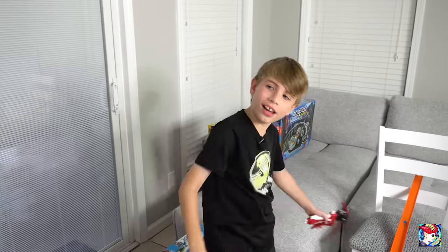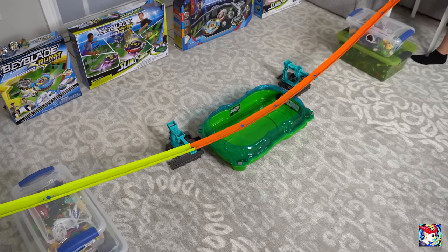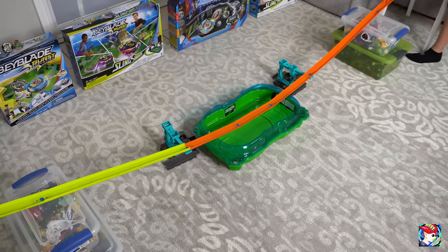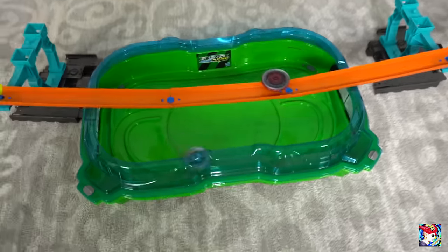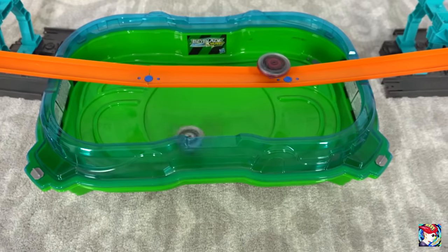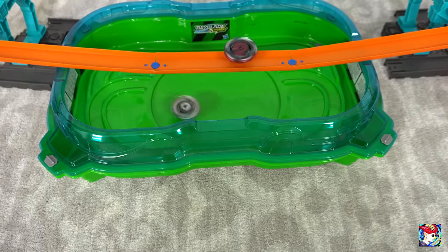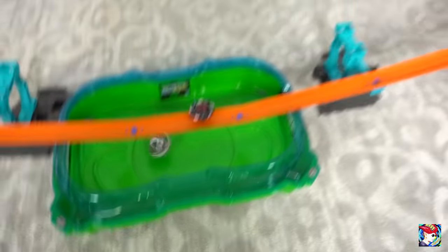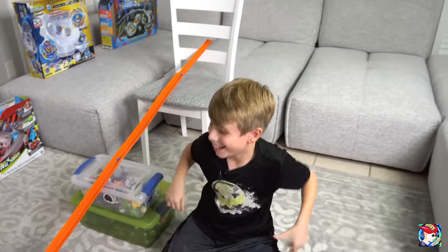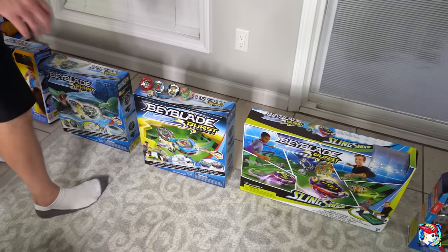Bugs coming in with Gargoyle and I'm going with Salamander. The speed of Salamander is untouchable. Let it rip! We have a battle going on. One up, one down. It's going to be a stamina battle — he's slowing down. Bugs has an advantage being in the cross collision where I had the actual rails slowing me down. The Bugs is taking me out one by one.